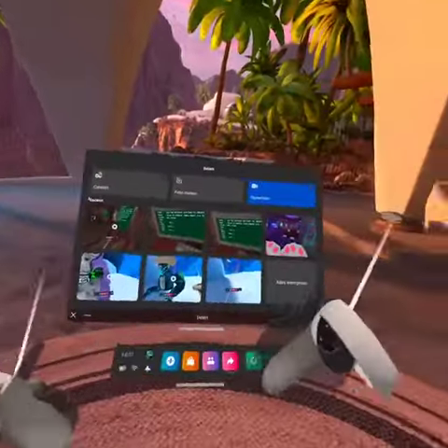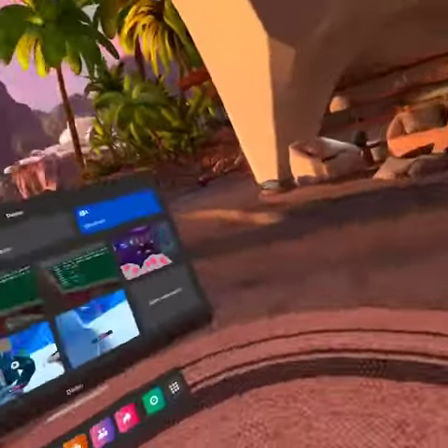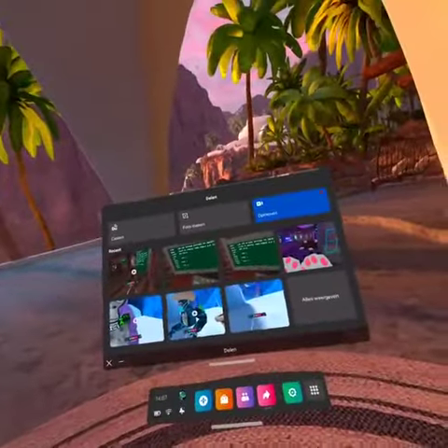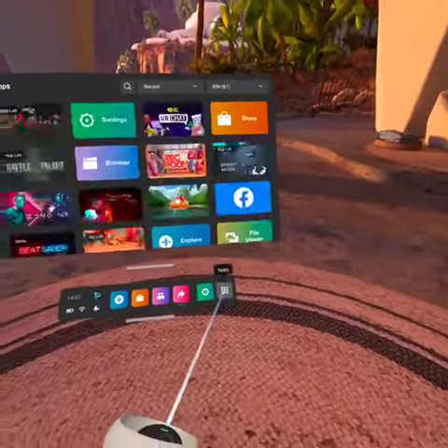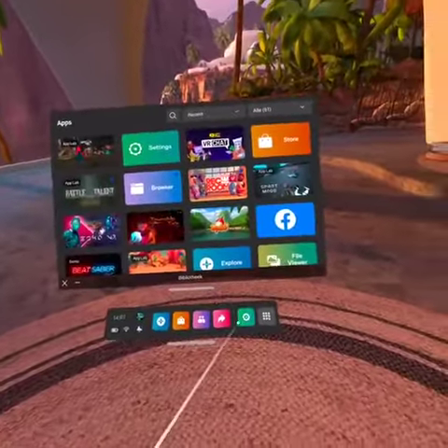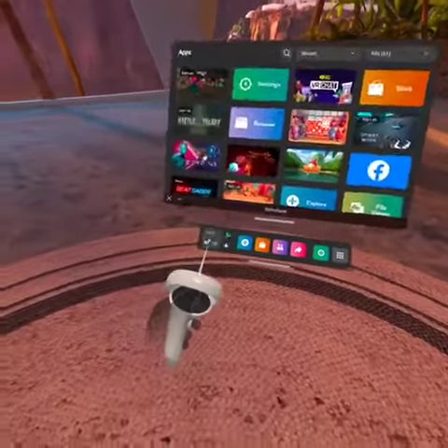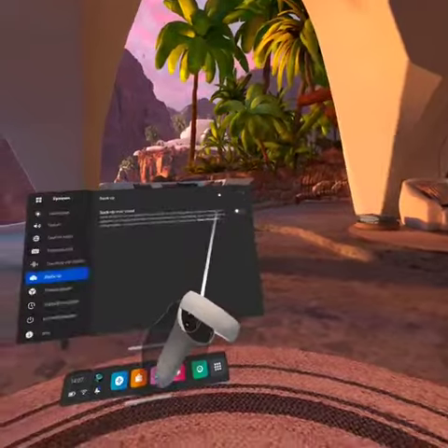Today I'm gonna show you how to get to the tutorial in Gorilla Tag. First of all, you're gonna go to Settings — you can either go to the Settings app or you can go to here and then here to Settings.